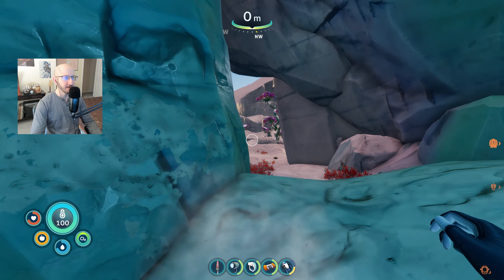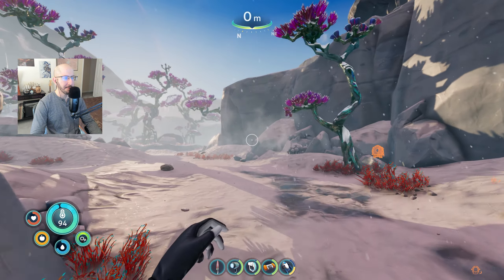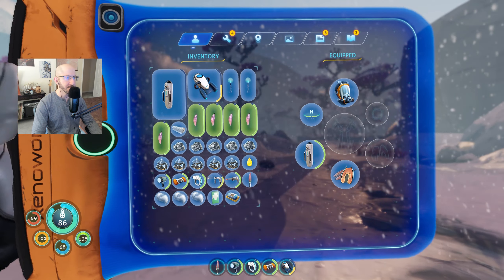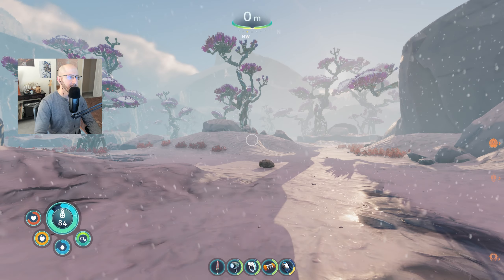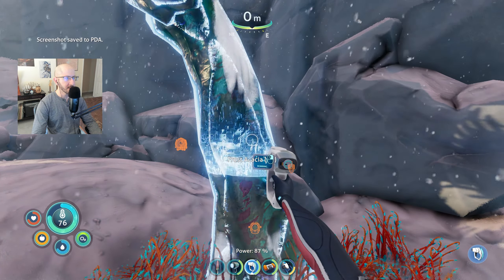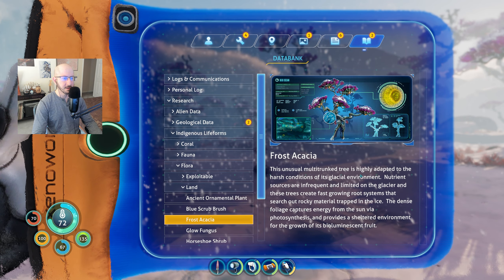Oh, is it daytime now? Look at that — what a beautiful morning! This is a great little visual — let me take a screenshot, F11. Let's scan these frost acacia trees. This unusual multi-trunked tree is highly adapted to the harsh conditions of its glacial environment. Nutrient sources are infrequent and limited on the glacier, and these trees create fast-growing root systems that search out rocky material trapped in the ice. The dense foliage captures energy via photosynthesis and provides a sheltered environment for the growth of its bioluminescent fruit.